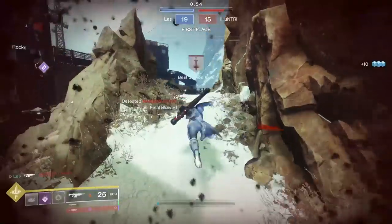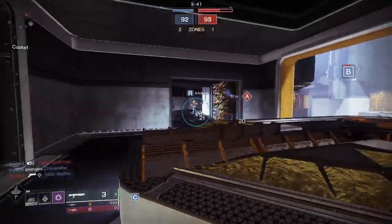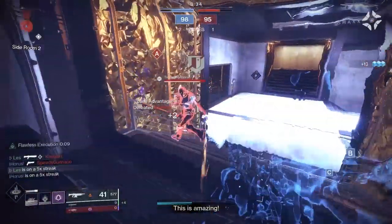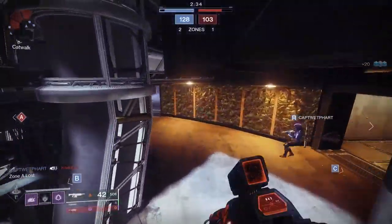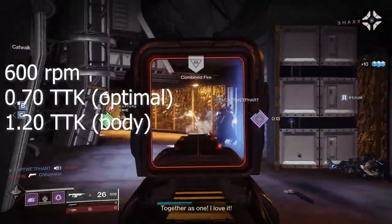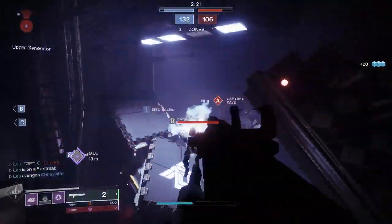When we talk about kill ranges, this particular roll — and it didn't come with a range masterwork — could still reach 29 to 29.5 meters before ever receiving damage falloff. That's very good, especially for an auto rifle. We're approaching rapid fire pulse rifle territory. Even though 600 round per minute auto rifles have a 0.7 time to kill value, that is only if you're hitting full damage. Rangefinder will keep you in that gunfight longer at greater ranges, maintaining steady damage throughout.